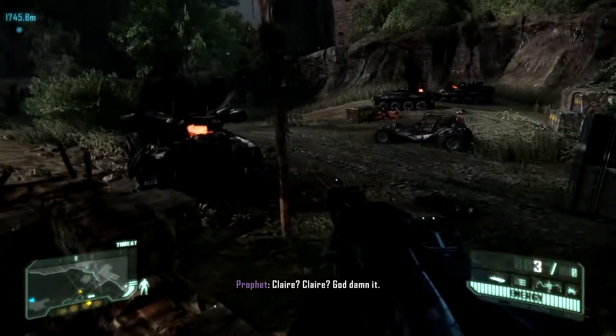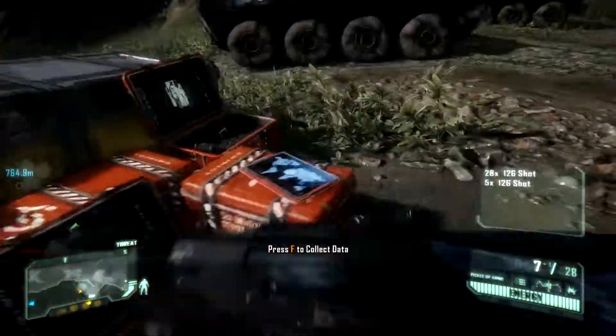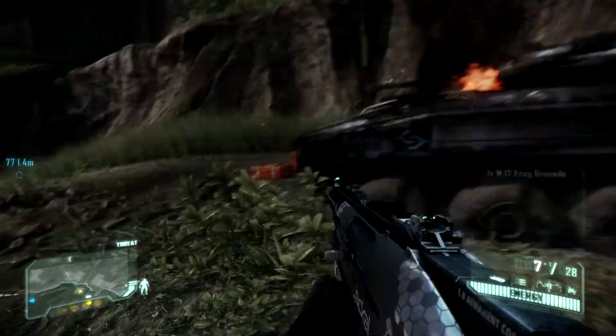You'll come across a destroyed convoy. There's intel at the ammo boxes. Grab that and move around to the last vehicle — a nanosuit upgrade is waiting for you.